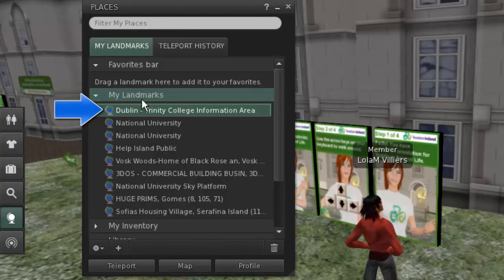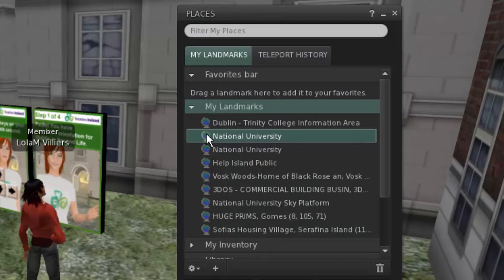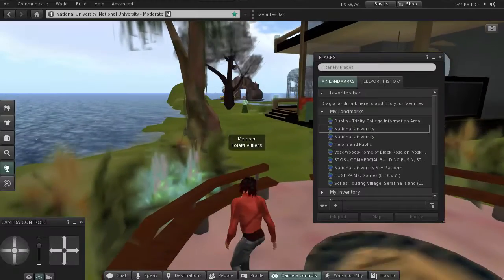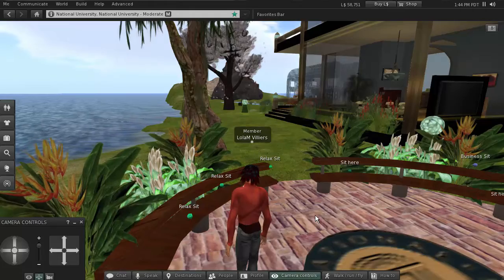The landmarks folder opens up and I now have a landmark to Dublin Trinity College. I also have one to National University that I can double-click on to get back home fast — simply click 'Teleport' and here we are back at National University Island.